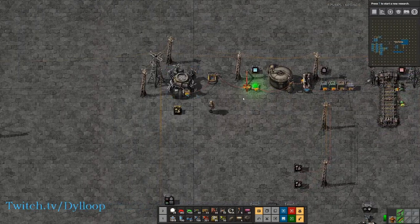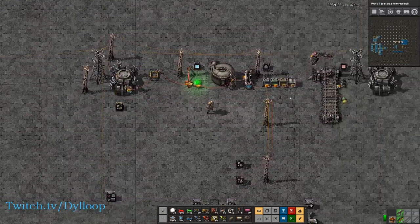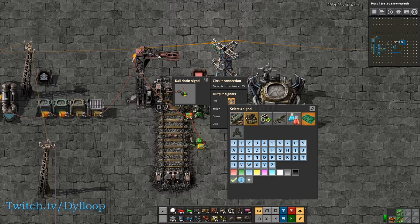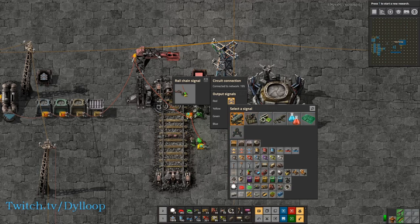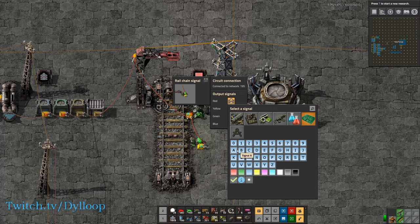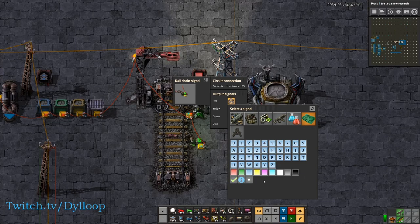Let's go through all of the stuff that we can adjust with this circuit network, starting with the signals. Signals allow you to output based off of the state of the chain signal. We have output signals here as red, yellow, green, and blue, and we can adjust what signal it sends under that condition. The different signals you can choose range from all the items in the game, to the fluids in the game, to signals such as 0–9, A–Z, different colors, a checkmark, an info signal, and a dot signal. All of these are just basically variable names.